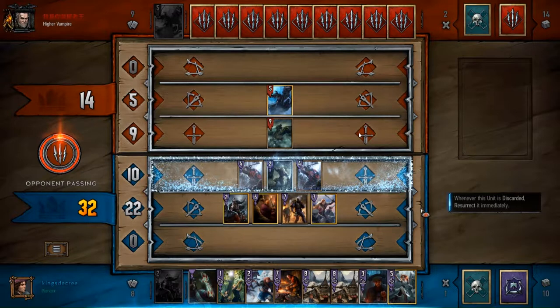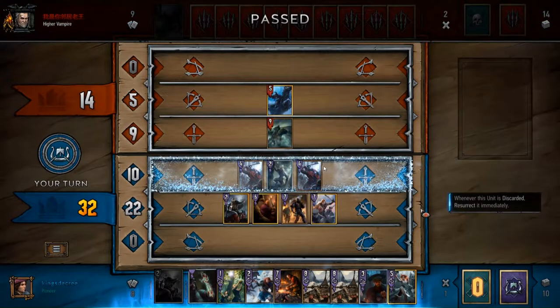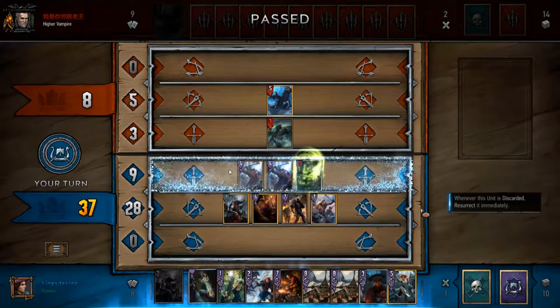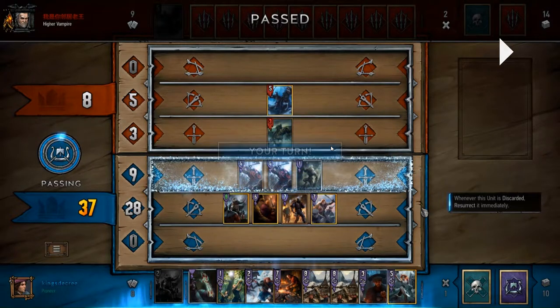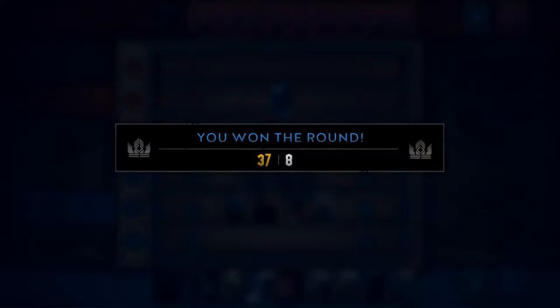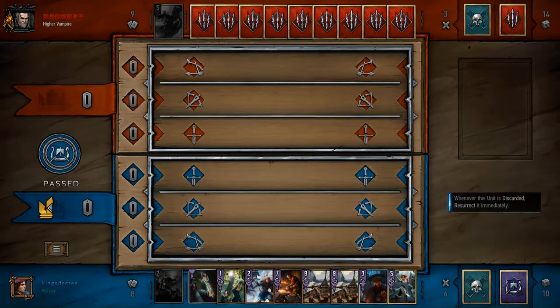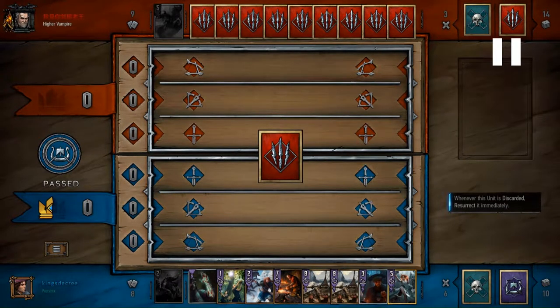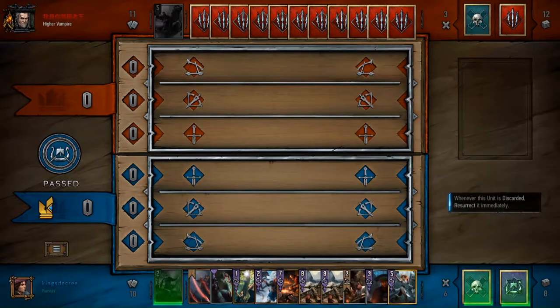As I mentioned in the previous video, I'm not particularly acclimated to this deck yet and I kind of make a mistake here. I overplay, and then Wolfsbane is going to come in and it's going to have me massively overplayed - this is not good at all. If I went second it would have been just fine, but I went first, so I'm going to be one card down. Winning round one against a weather Eredin is good even if I am one card down, but I still overplayed a little too much.